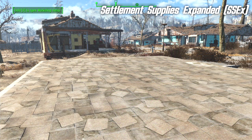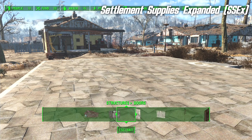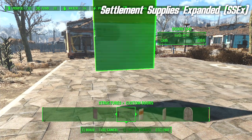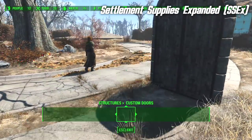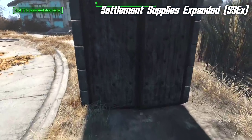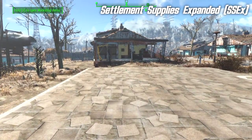The mod is called Settlement Supplies Expanded, and it does just that — it expands the sort of things you can build in settlements. If you go along to the Structures menu and scroll across, you can see a whole new section for doors, and there are a variety of new doors available. Some of them function as normal doors, some don't quite function that way. For example, this particularly impressive door will open, but only like that — that is quite obviously a zoning door, so you should probably only use that for decoration. But many of the other doors seem to work just perfectly.